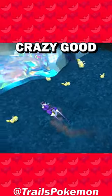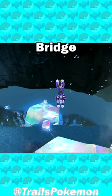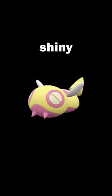This spot is crazy good for hunting shiny Dunsparce. To get to it, you jump off of the central bridge in Area 0 — it's just its own little indent in the caves of Area 0. There's a TM here when you first arrive. But why is this spot so good for hunting shiny Dunsparce?